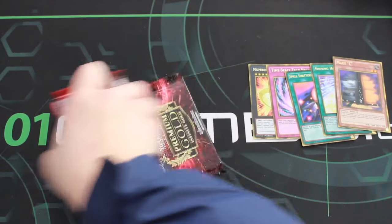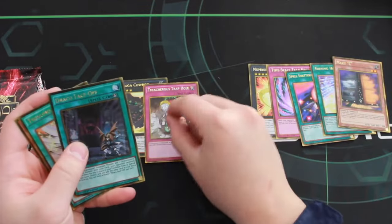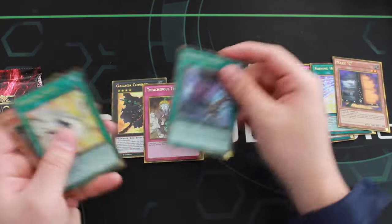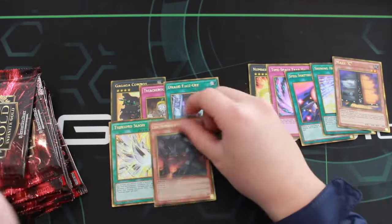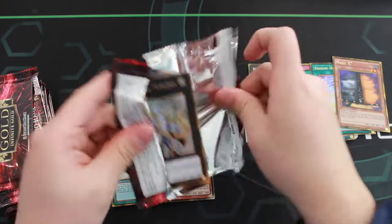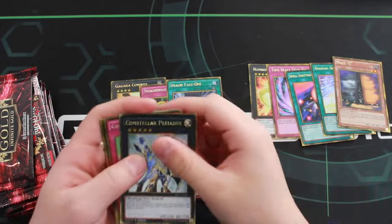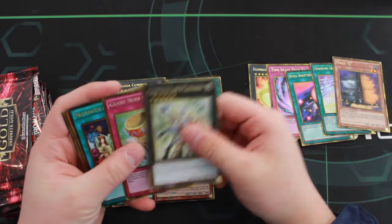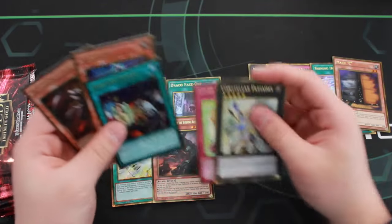Let's go with the next pack. You guys already saw by the first card of the set — we got a Gagaget Cowboy, Treasure Trap Hole, Draco Face Trap — this card looks absolutely amazing — Tsukumo Slash, and a Kegna, not a branch of the Burning Abyss. Let's see if we can pull a Giant Hand in this one. If you guys haven't checked out Part 1 of the video, make sure you check it out.